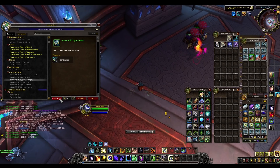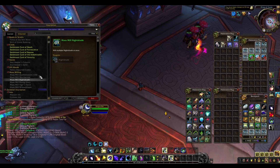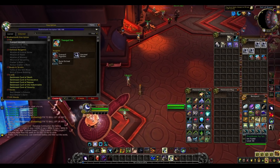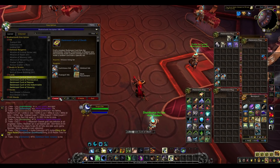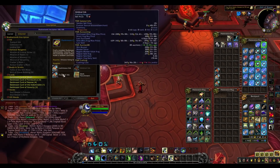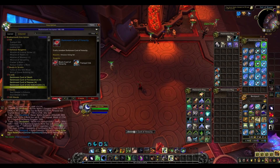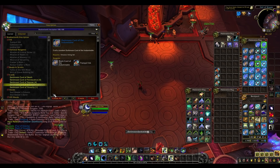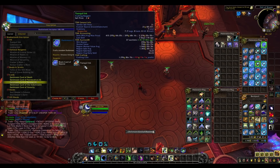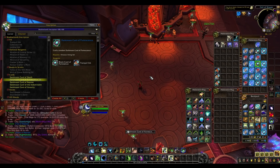Then you mass mill everything. We will mass mill the Nightshades to get all those lovely Tranquil Pigments, and then mass mill the Deathblossoms. Then you simply turn everything into the inks, and once you're done with all that, you simply craft the Darkmoon Decks. The great thing about this method is that you always have a little bit of Tranquil Ink left over, which you can use to turn your blank cards into all the different things. It works out pretty perfectly — you'll have exactly the right amount of Tranquil Ink, so this ratio really does work well.